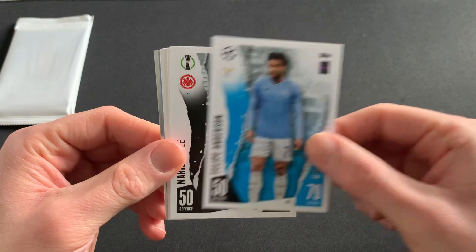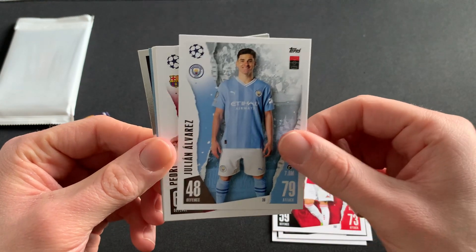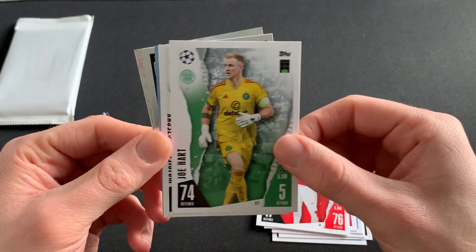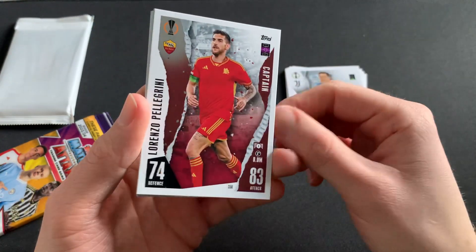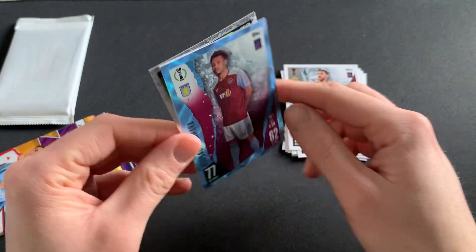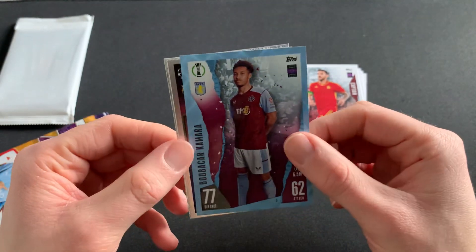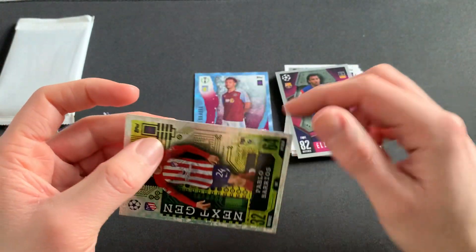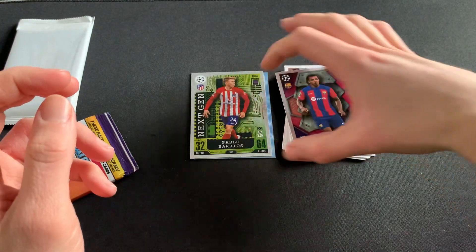We've got Felipe Anderson of Lazio, Mario Götze of Frankfurt, Kenneth Taylor of Ajax, Julian Alvarez of City, Pedri of Barcelona, Fabio Vieira of Arsenal, Joe Hart of Celtic, and Chesney. Then we have our more foil-type cards: Captain Pellegrini of Roma, and then Bubacar Kamara of Aston Villa — a crystal parallel, very nice, just wish it was a West Ham player. Then we have Jules Koundé — Eliminator of Barcelona — and we finish off with a Next Gen of Pablo Barrios of Atletico Madrid.